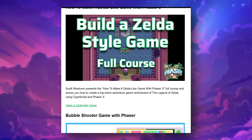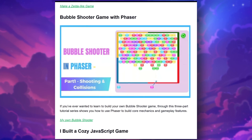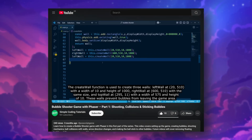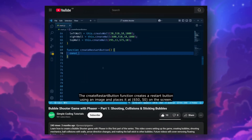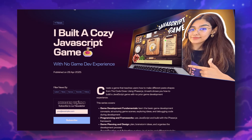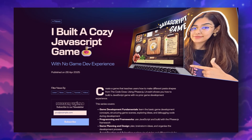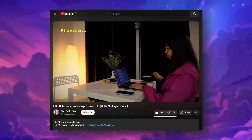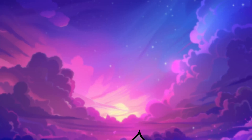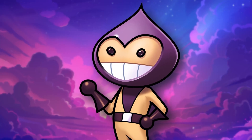Also, why not learn the fundamentals of creating an addictive bubble shooter game through a detailed, easy-to-follow three-part tutorial series — perfect for beginners and intermediates alike. And lastly, the Code DOS offers an engaging series teaching you how to build a cozy JavaScript game centered around making pasta, guiding you through the game development process even if you have no prior experience. Don't miss out on these insightful tutorials — they are perfect for honing your game dev skills.